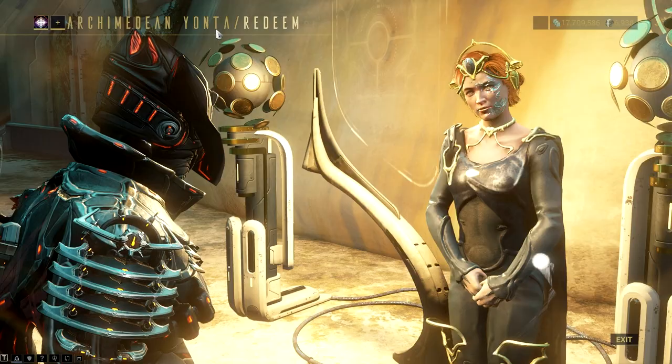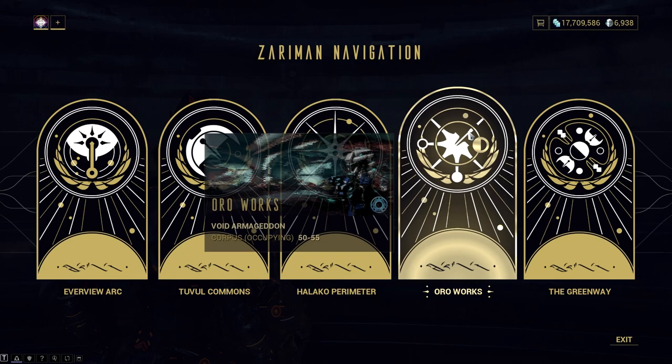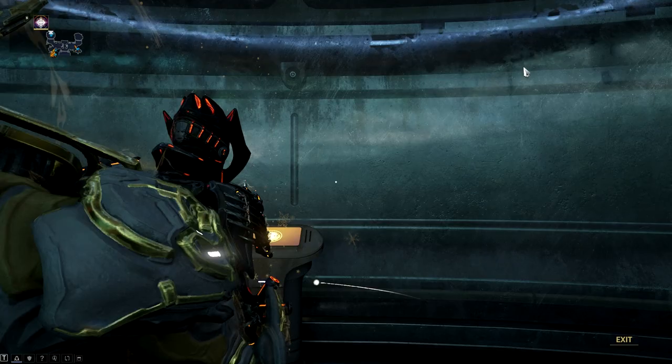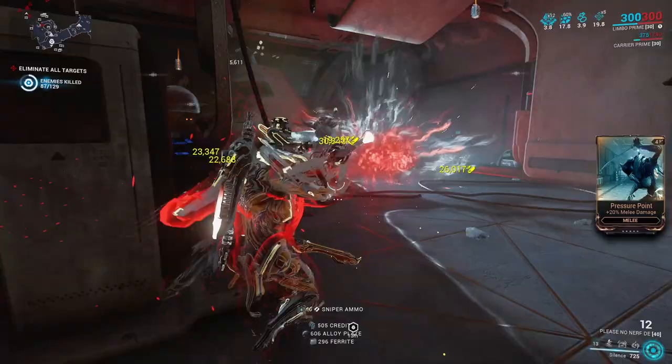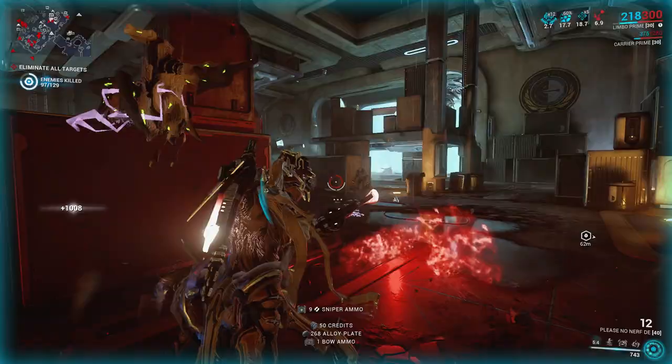So what missions are suggested to farm these void plumes? There are two missions, but you can make it just one if you have the patience. I highly suggest that you stay away from any Void Cascade, Void Armageddon, and Void Flood missions. Only do either the exterminate mission or the mobile defense mission available in the Zaramon tileset. The Halako Perimeter, which is the exterminate mission, allows you to farm Void Plume Down, Void Plume Vein, and Void Plume Crest easily while playing solo.